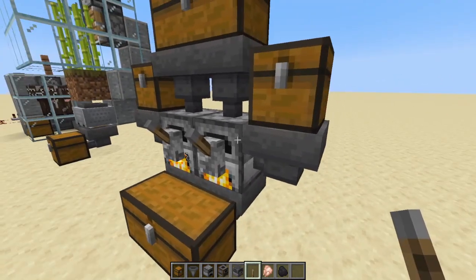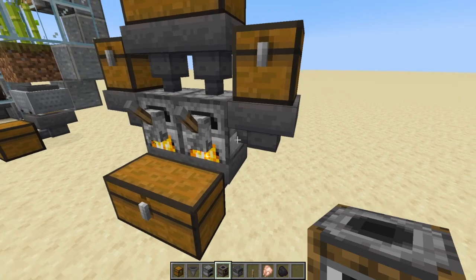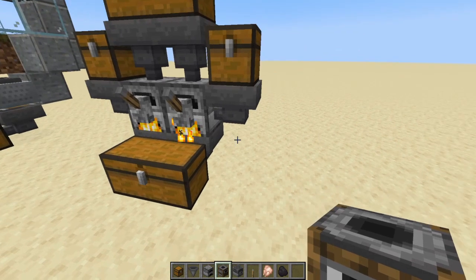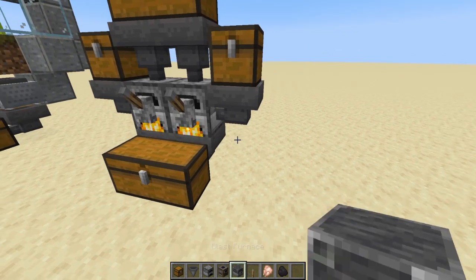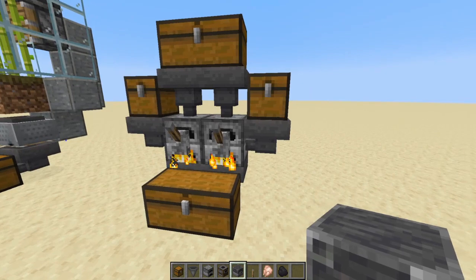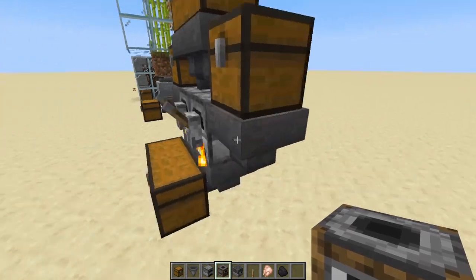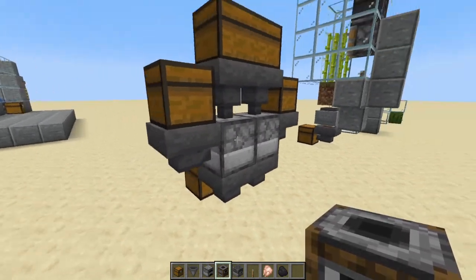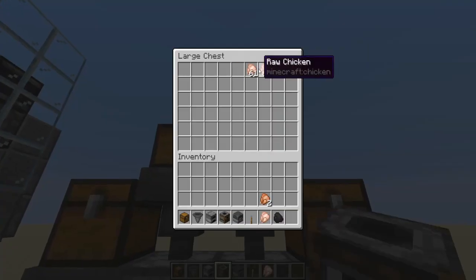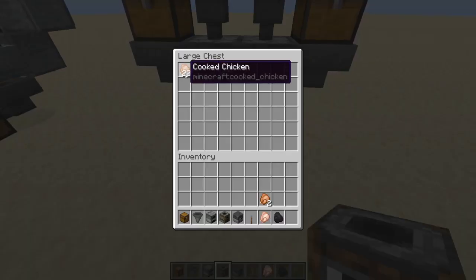Next we have the auto smelter. You put a hopper on the side leading into the furnace for fuel — you can also use a blast furnace or smoker depending on what you want to smelt. Regular furnaces burn everything; smokers handle food at twice the speed; blast furnaces smelt ores at twice the speed. Any hopper leading into the sides is for fuel, and the hopper on top is where you put the items to cook.